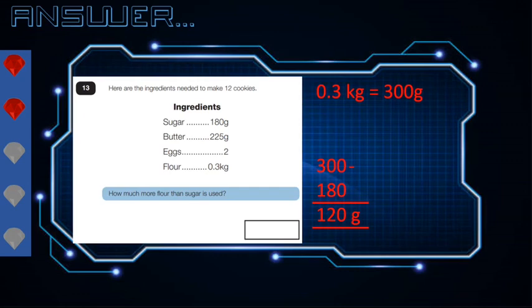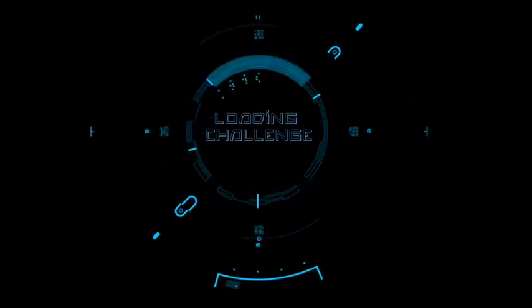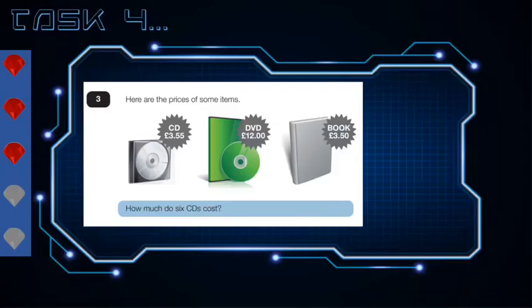Moving on to question number four. Task number four: here are the prices of some items — CDs £3.55, DVDs £12, and book £3.50. The question is, how much do six CDs cost?